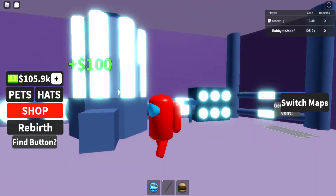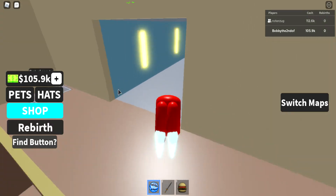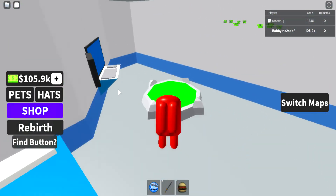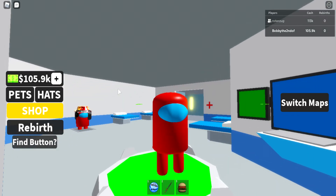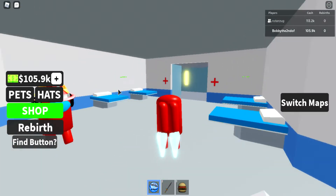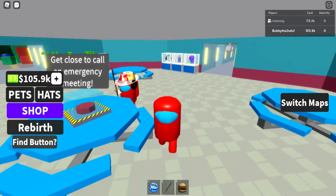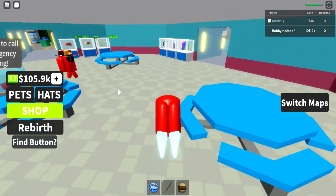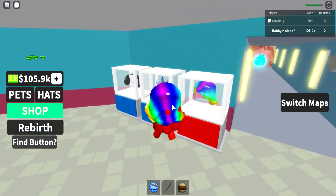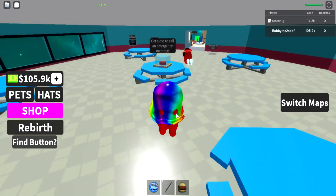And then here's reactor and fixed reactors. And then over here is upper engine. This is the main map. And here's medbay — I'm innocent this time so I can do medbay. Imposter! Gotta go to the emergency meeting. I can't press it because it's Robux. And then over here we've got lovely hair and hats.